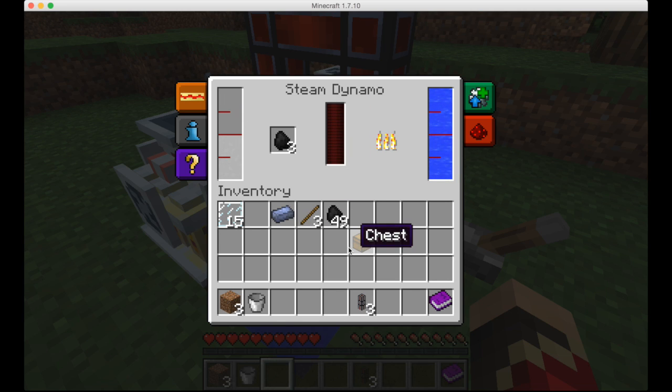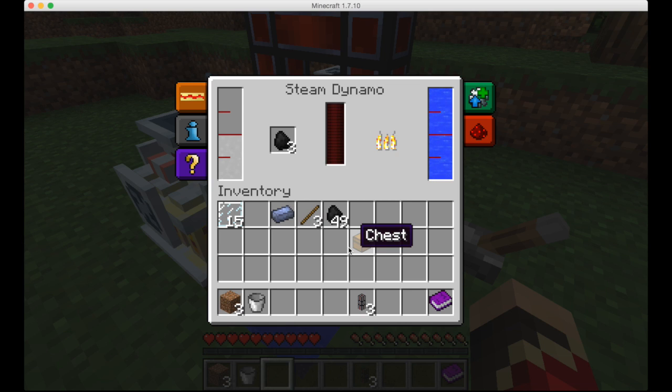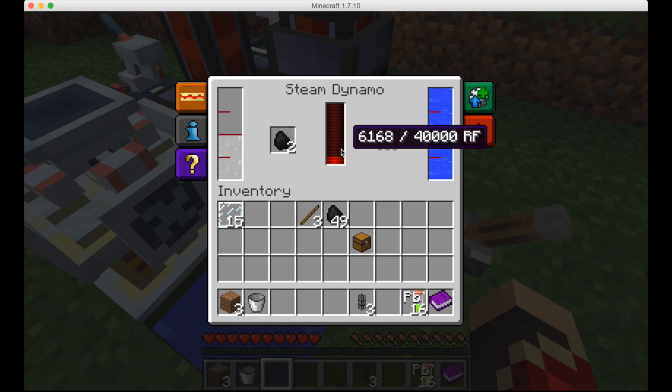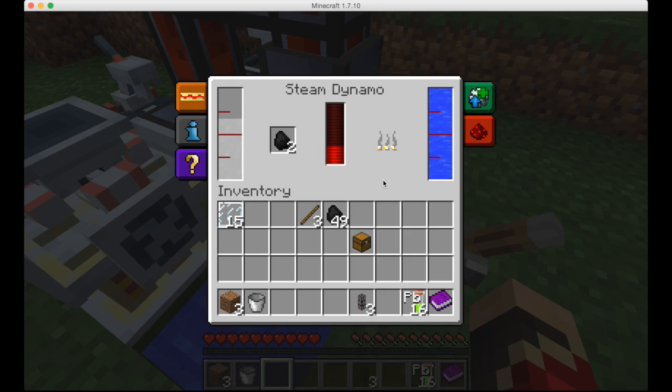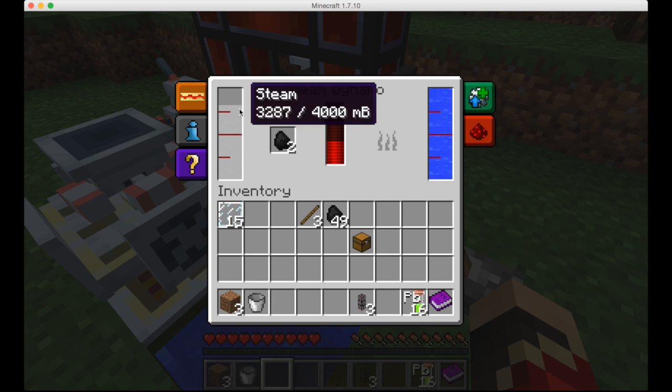I recommend that you turn the machine off whenever you are not using it, because it will continue to eat up the coal. If it has any redstone flux stored, it will keep that stored. The steam will dissipate when you turn it off, but that doesn't really matter. It's storing power now.